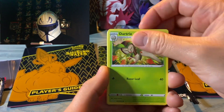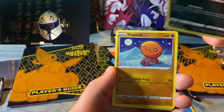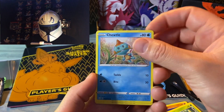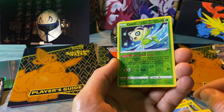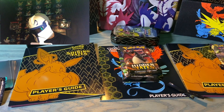Gym Trainer, Dartrix, Eldegas, Koffing, Trap Inch, Rowlet, Choodle, Orpico. Do we have anything in here? Celebi — is that a Reverse Holo? It is. And Professor's Research.